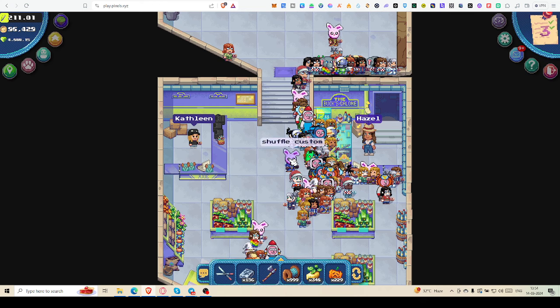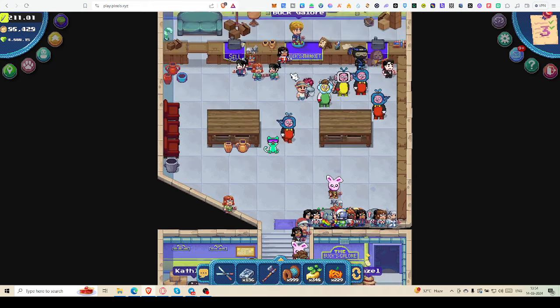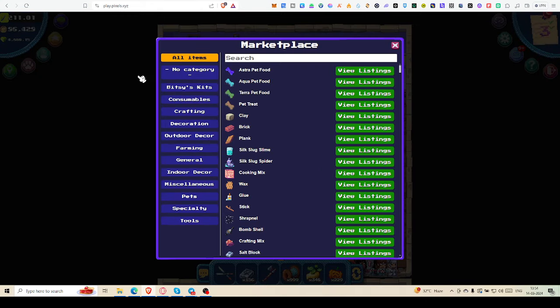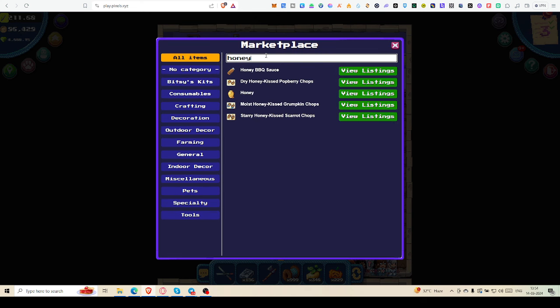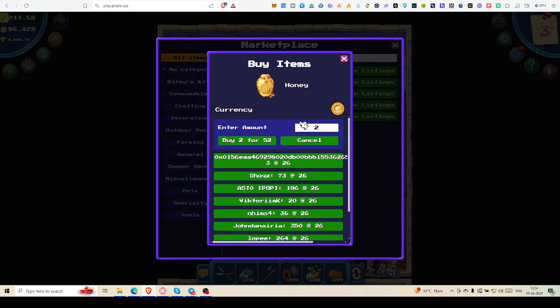If you are claiming on a regular basis from four or five apiaries then only you can get that much honey. But you can do one thing — you can come to the market, and if you have enough coins you may try buying honey there.